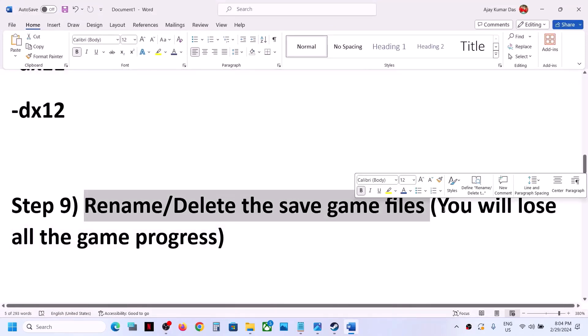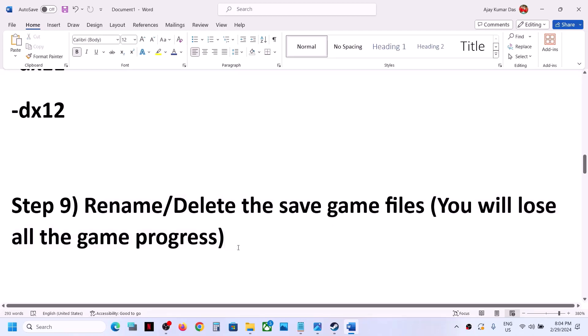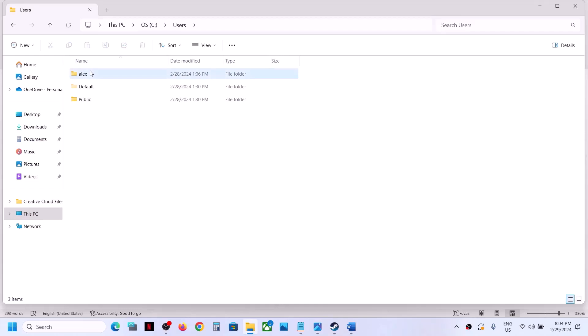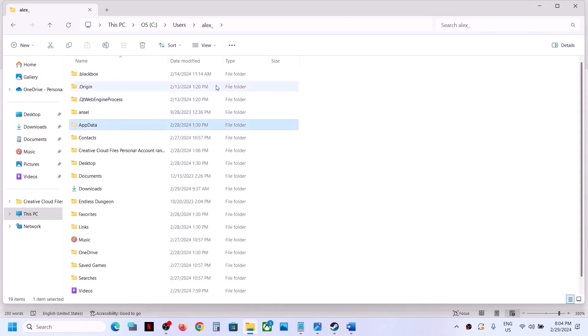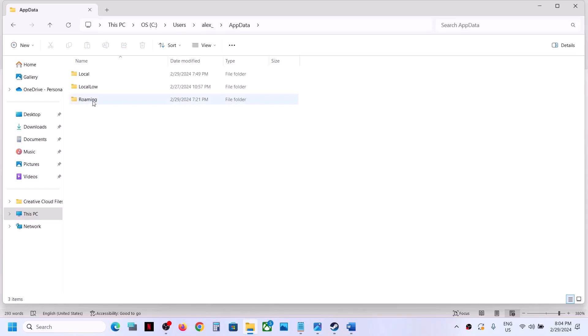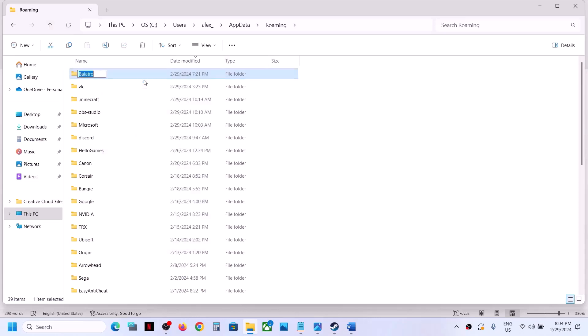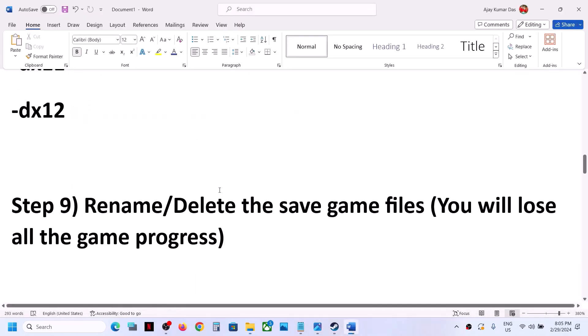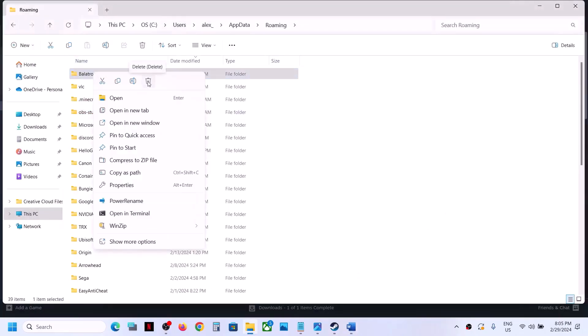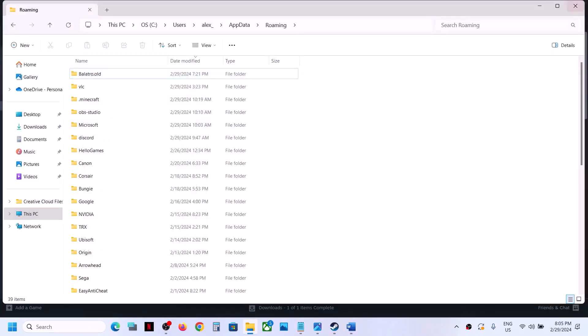The next step is to rename or delete the save game files. Note that doing this will cause you to lose all game progress and start from scratch. If you agree, open File Explorer, go to This PC, open C drive, open the Users folder, open your username folder, then open AppData. If you don't see AppData, click View, select Show, and put a check on Hidden Items. Open AppData, then the Roaming folder, then the game folder. Right-click the game folder and rename it — for example, add '.old' to the name — then launch the game. If still not working, you can delete the save game folder entirely, then launch the game and check.